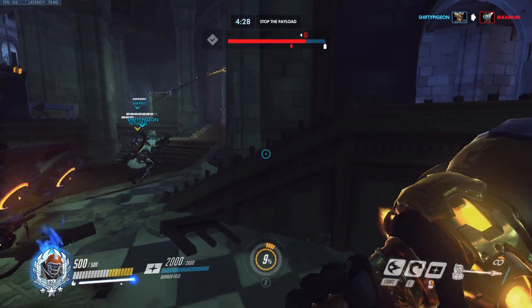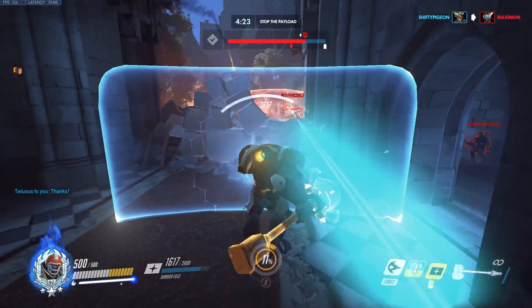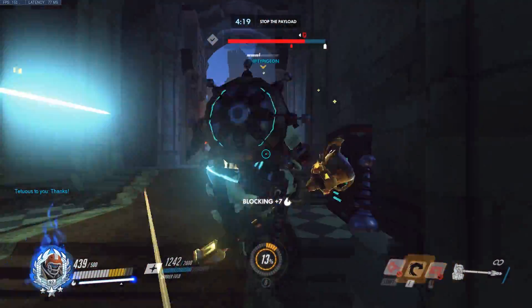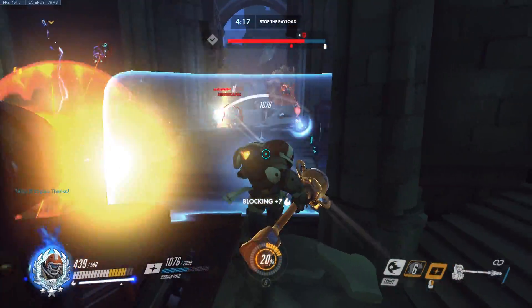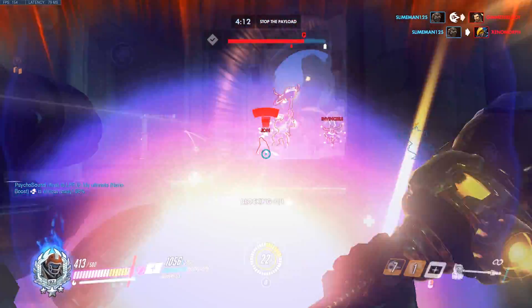Reinhardt is the iconic tank for Overwatch, not only in design and gameplay, but also for his important role in competitive. Reinhardt is good at any level of the game and is a decent tank pick regardless of what map you're on. His role is to protect his team, punish enemies that get too close, and create space.